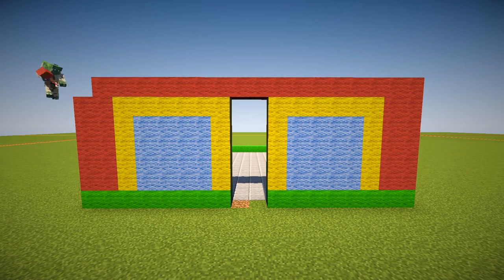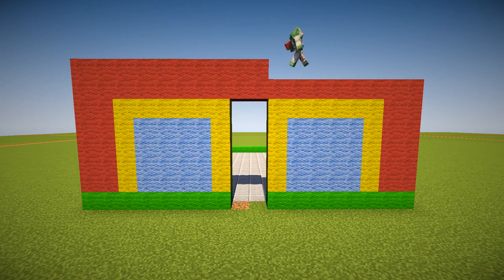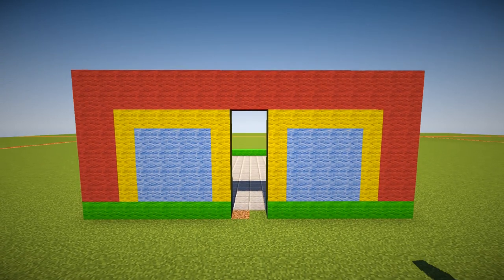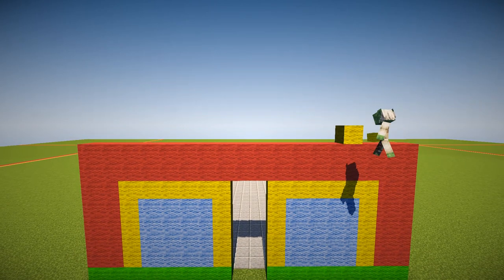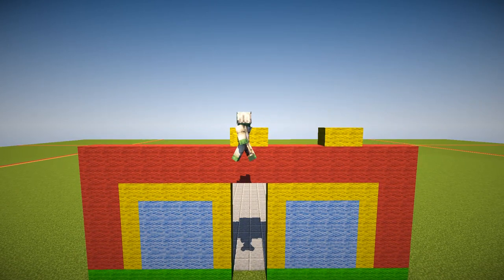I'm building this townhouse in default. You might have a texture pack you want to use, in which case you can choose anything to replace the red. I'm going to use brick later on to replace the red. So you can think about the red as brick, the yellow as some sort of sandstone, and the blue as just glass.